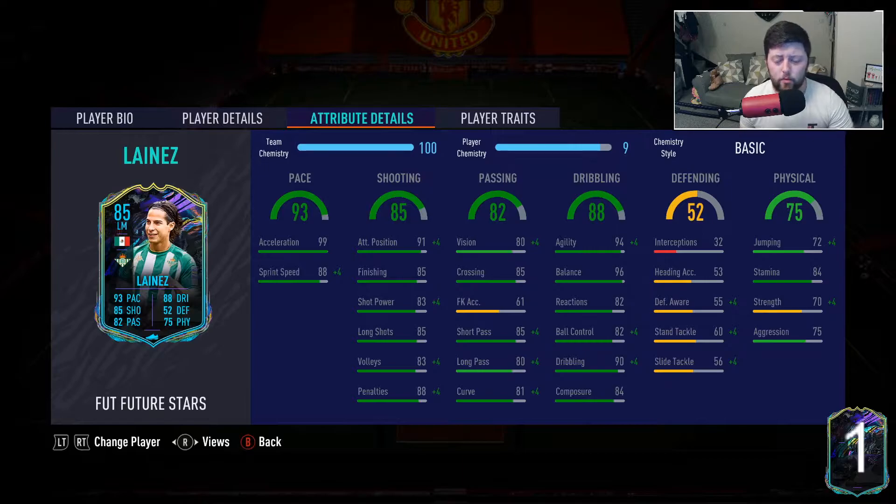They're going to keep going down as we go into Saturday and Sunday, which is absolutely fine. Dribbling looks absolutely fantastic and I can see why people are mainly looking at the basic. Strength — obviously being five-six I'm not expecting him to be the most physical player. On the chemistry style we're looking at mainly either the basic or marksman, both turning him into a pretty nice player. Marksman does get his dribbling and shooting up a little bit more.